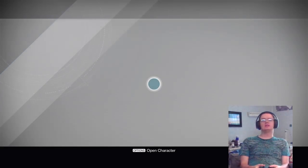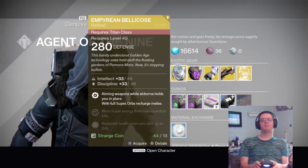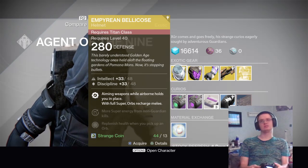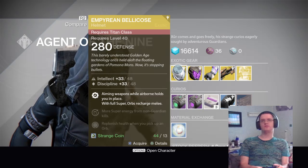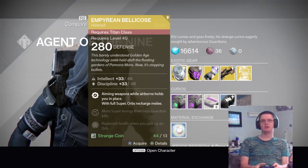Today he's got a good assortment of stuff. He's got the Empyrean Bellicose — I still can't pronounce that — as a Titan helmet. I'm not gonna go too much into details, just in case. It is a light level of 280 defense, and intellect is maximum, goes up to 48, as long as it's discipline.